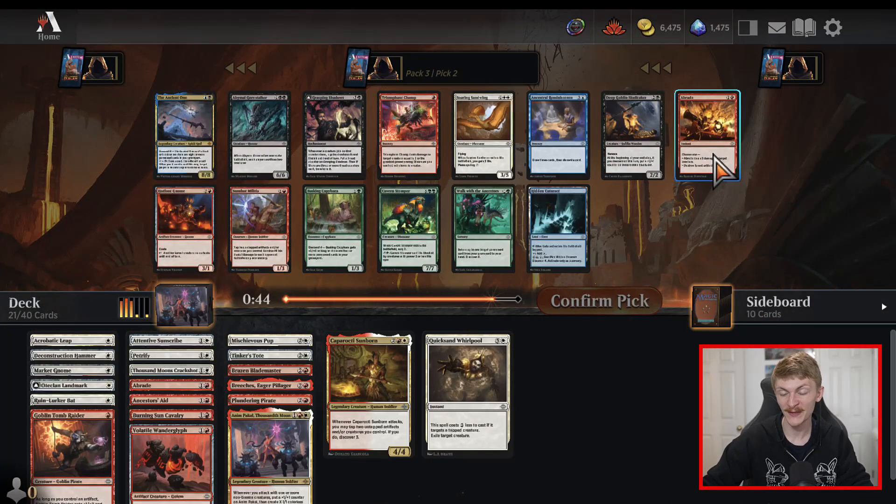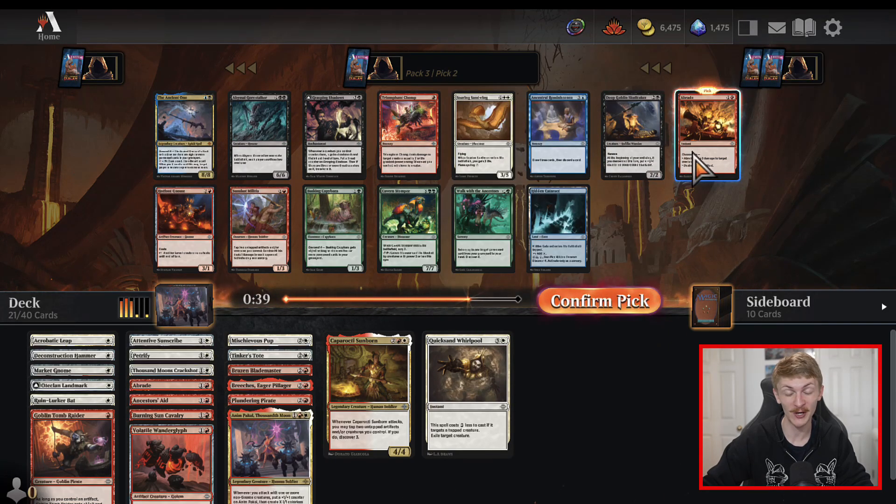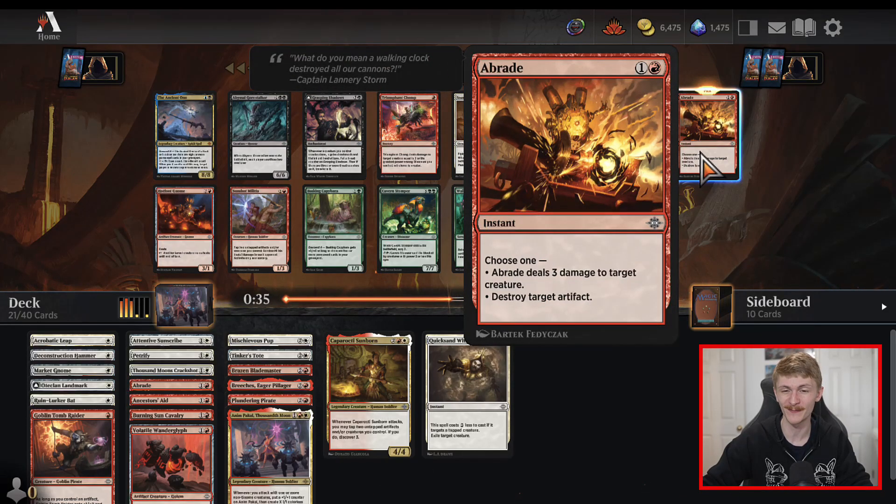This is just an easy Rune Lurker Bat though because our three-drop slot is still pretty clogged with premium cards so I'm just going to slam the bat. We've got the opportunity to pick up a second Abrade — this is like the first pack where we could have chosen Chomp or Abrade and we're getting the same selection again. Abrade is just too good to pass up on here so we're going to slam this.